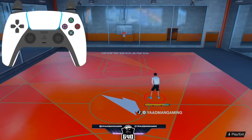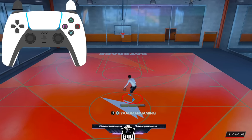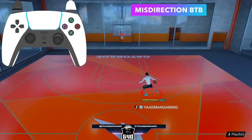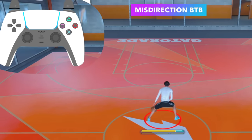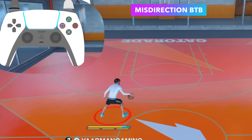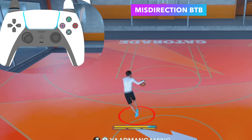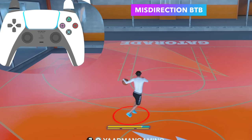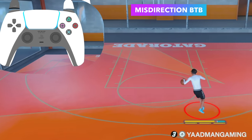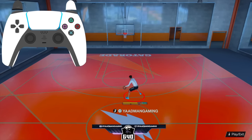The misdirection behind the back is one of my favorite moves every year for the last three years. It's tied to the moving behind the back, just like the curry slide. To do the move, hold R2, flick the right stick diagonally down to the opposite ball hand, then cancel it by flicking the left stick diagonally down to the hand you started in — not straight down, diagonally down. It's essentially a curry slide cancel.